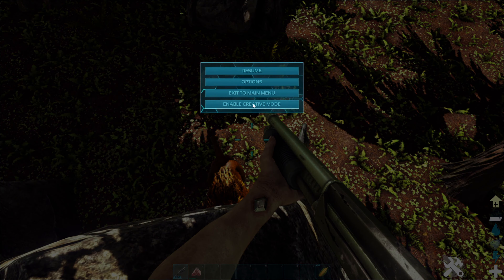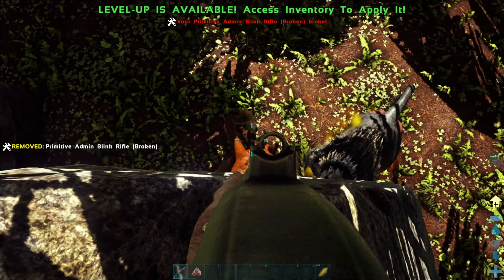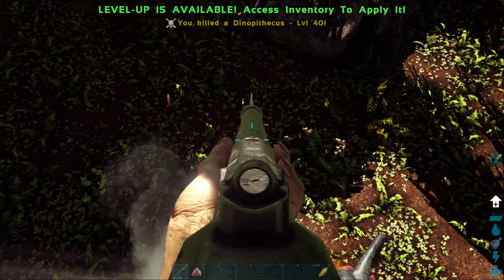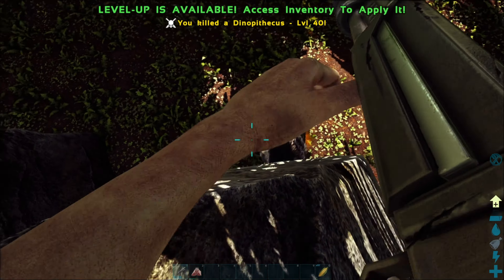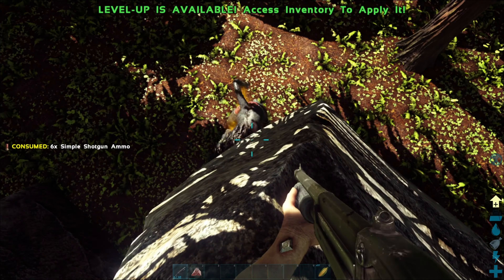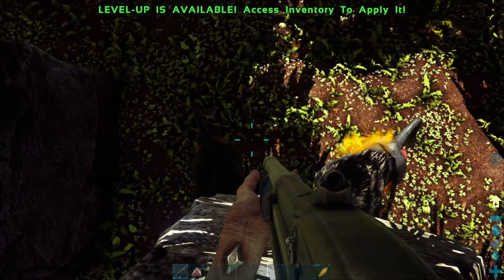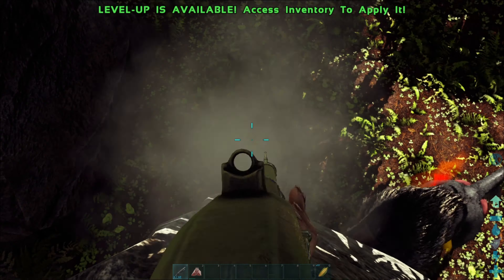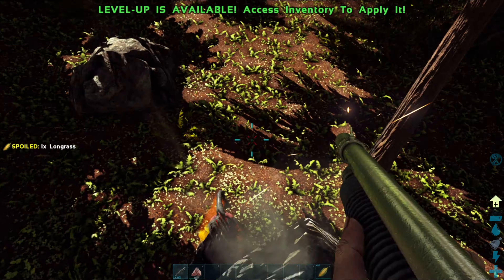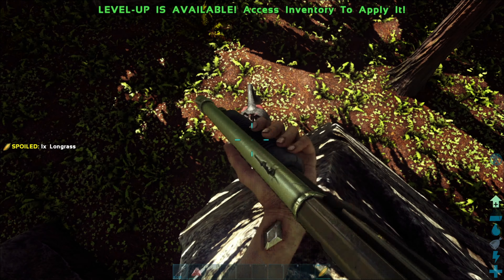Moving on to the most important thing in today's video: how to tame them and what you need. I'm going to be showing two methods on how to tame these guys. As you can see in my inventory, I have raw mutton, corn (which you can also call long grass), and exceptional kibble. These are the three things you need to feed the Dinopithecus — anything else will not work. I would also bring a weapon, whether it's a shotgun or something else, as long as it can damage the Dinopithecus.